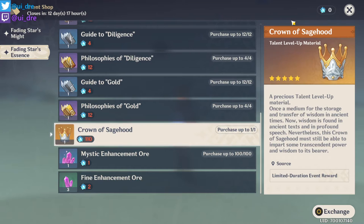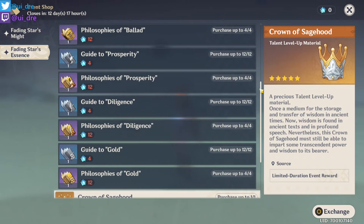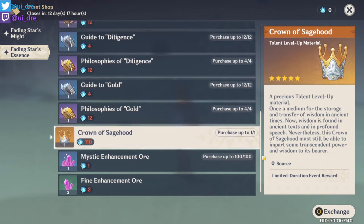You need the Crown of Sagehood to get Talent Level 9 and above, so you really have to commit to your characters. If the Crown of Sagehood stays as a limited event item in the future, you only have very limited opportunities to obtain it. So maybe you want to save it — unless you're very sure about which character you want to invest in.